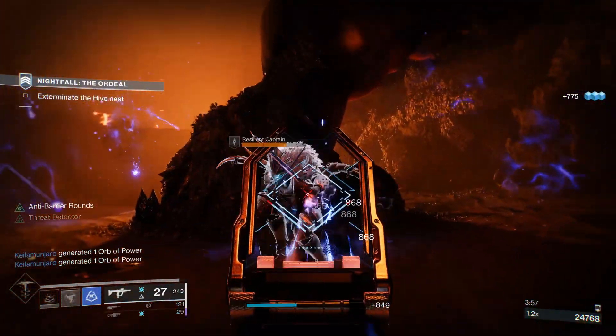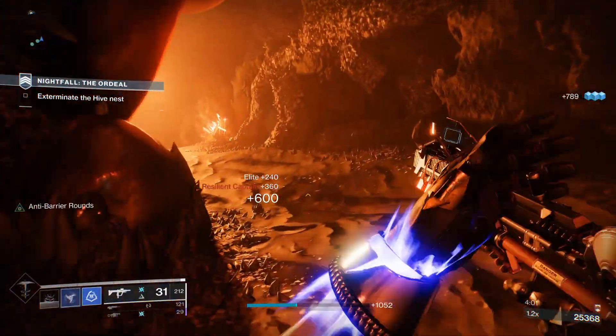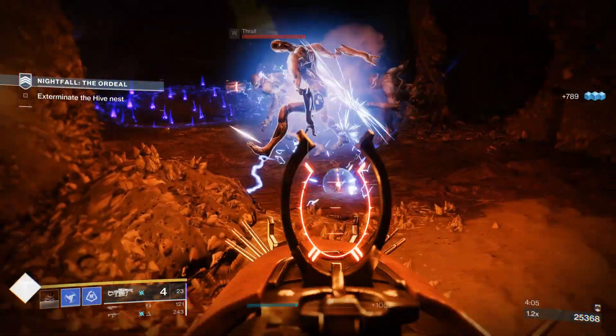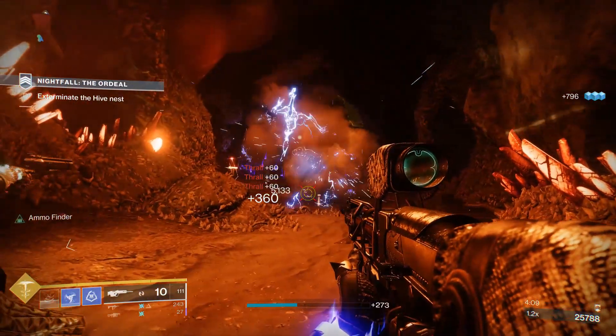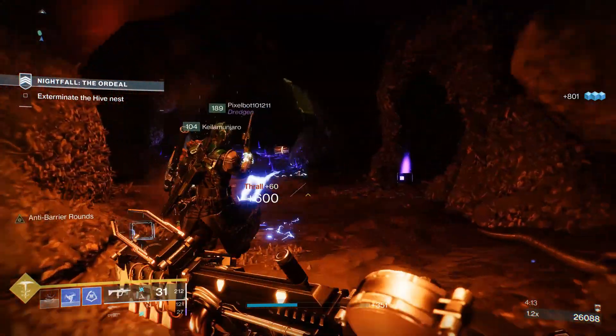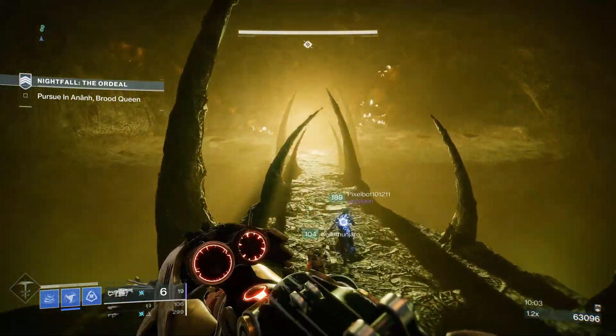If you know where your enemies are headed, you can also set up traps using the Anarchy. Whenever you shoot two projectiles, those two projectiles connect to each other, and any enemy that passes through this connection gets damaged. Enemies with a red health bar will die almost instantly when passing through the connection. So whether strong or weak enemies, the Anarchy can take them all on.